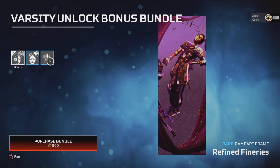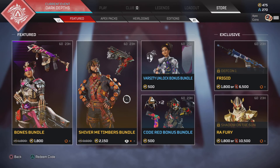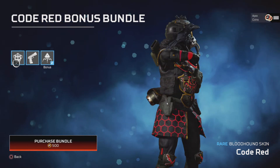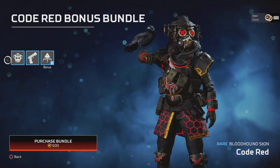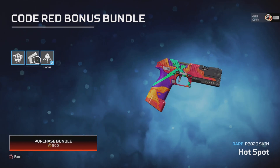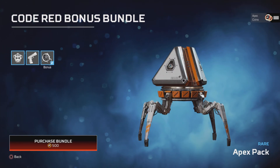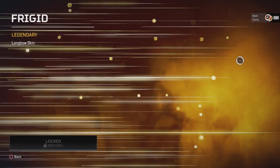And this frame — I don't think it's really worth it, but there we go. We have the Code Red Bonus Bundle. This skin I'm not a fan of; I think we've had this one semi-recently. Hotspot for the 2020, and an apex pack — oh, we've got two there, two apex packs.